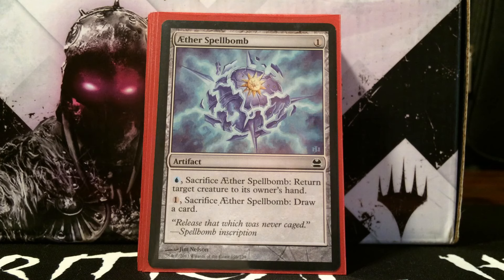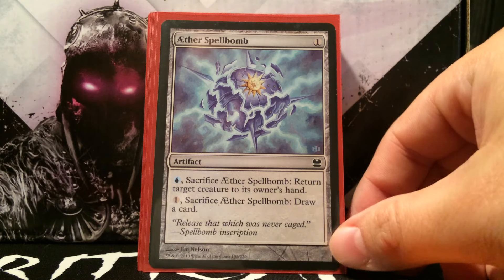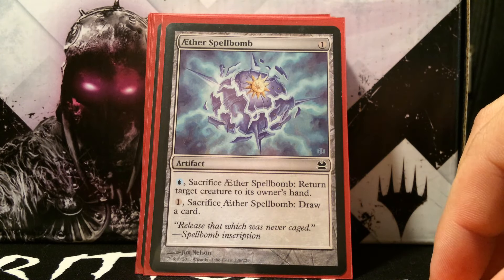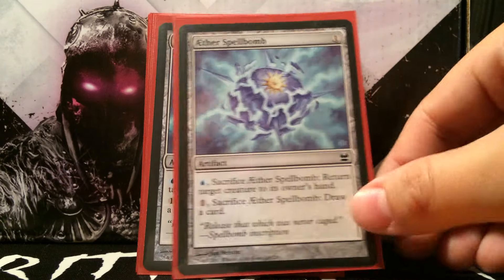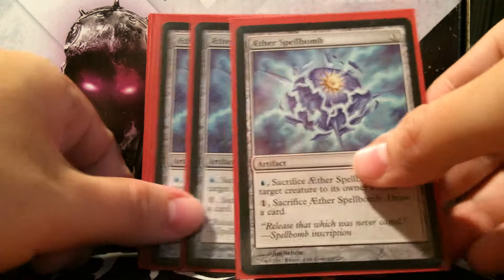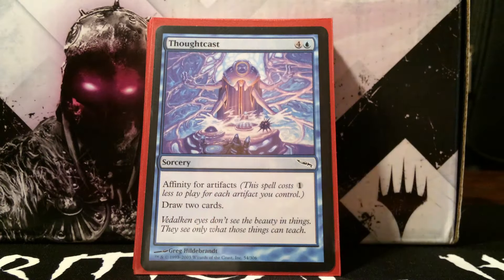We run a full playset of Aether Spellbombs. Usually this slot would be for Galvanic Blast, but I wanted close to half the deck to be sacrificial eggs — and I think there are about 28 sacrificial artifacts in this deck. The other spell bomb we run is a full playset of Aether Spellbombs that bounce creatures. With Etherium Sculptor it's free, or one plus blue to sacrifice and return target creature to its owner's hand. I don't understand why people weren't running these main board — they can return a creature about to kill you, or bounce your Fireweaver or Sculptor in response to a kill spell.